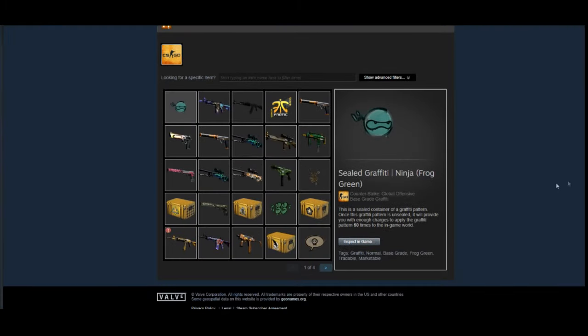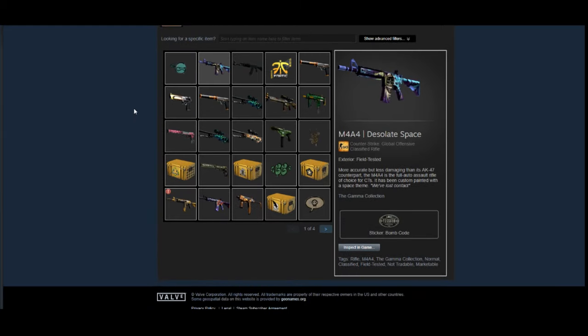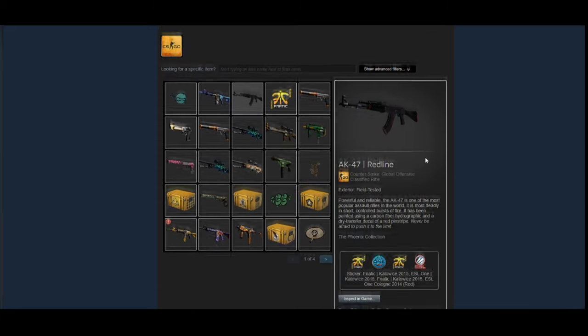Let's go straight to his inventory. First of all, he has some graffitis and cases on this page — we're going to ignore stuff like that and just look at the more major skins. The first one he has is an M4A4 Desolate Space Field-Tested. I think this is a really good skin to hold onto going forward; it's really popular in the community, kind of like the new version of the AK Red Line. It's a great move overall in terms of an investment.